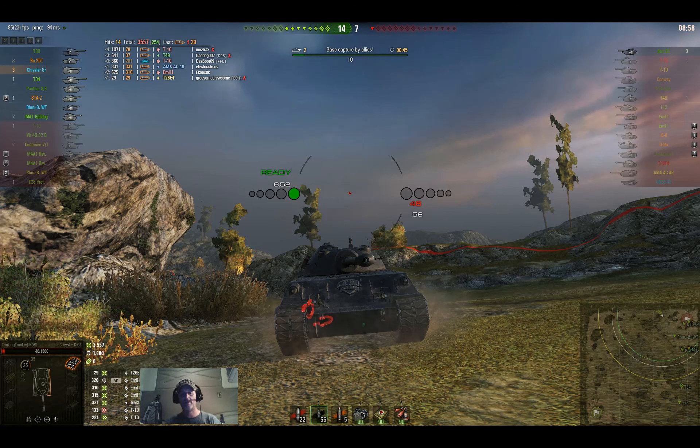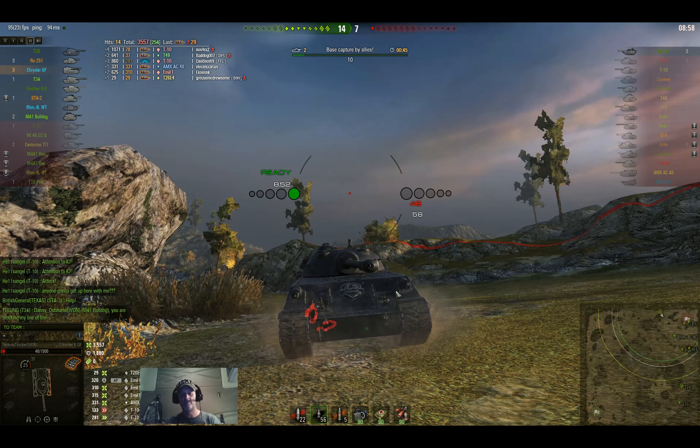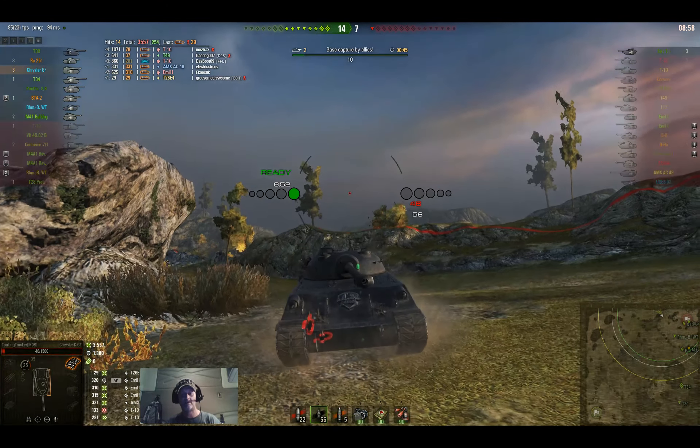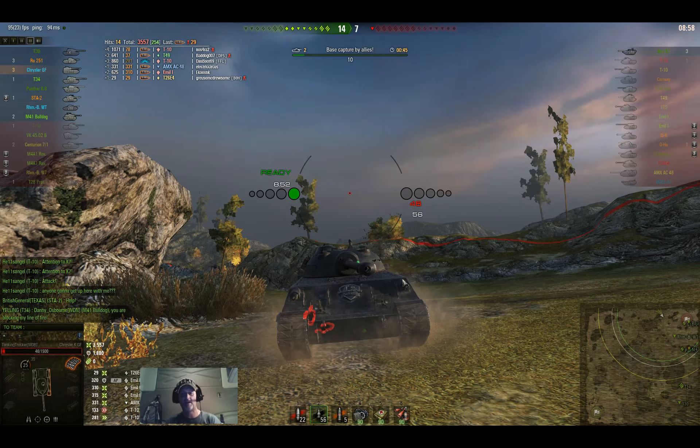So if this is the top tank in a match it almost feels kind of unfair, because really nothing can pen your front unless they're shooting premium rounds. I do feel Wargaming should remodel it, add the weak spot on the commander's hatch and on both machine gun ports. Like Sir Foch said, they made this with no weak spots on the front. It's not fair to people who don't own it, and for me it's less competition — I know nothing can really pen my front. At least with those weak spots it gives opponents a chance to penetrate with standard rounds versus having to waste credits on premium ammo.